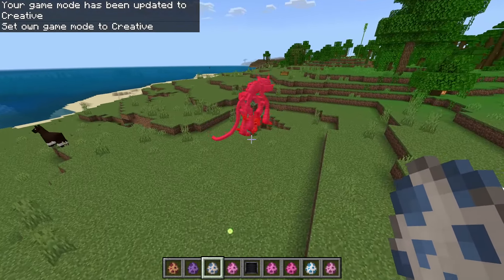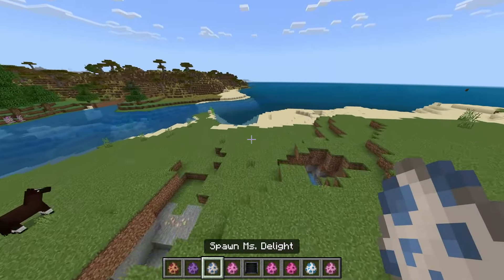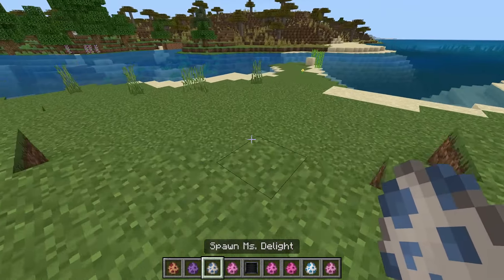Catnap and Dog Day are actually fighting — I think Catnap might actually win this, but I could be wrong. We'll check back in about a minute. Now we're going to spawn Miss Delight over here.